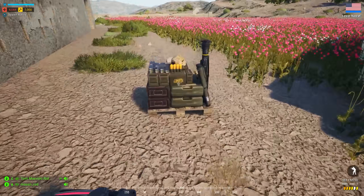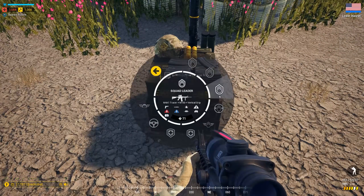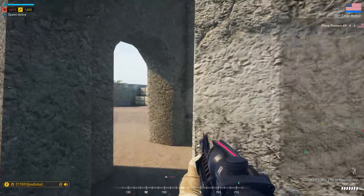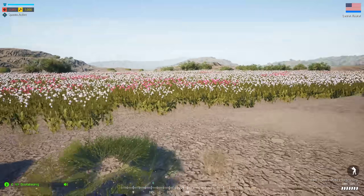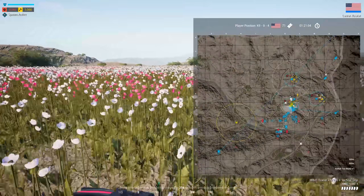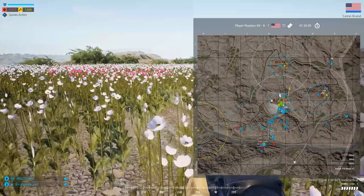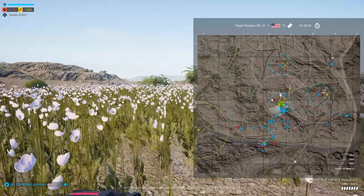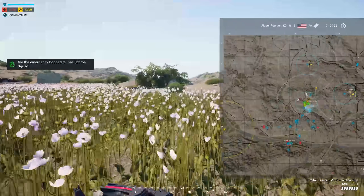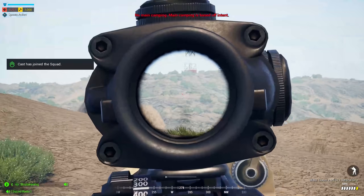My squad lead just left, but probably the best plan right now if we're not already capping lower Jorzara is just to hold back on defense. We're going to slowly bleed tickets away. Our vehicles are not winning that fight — we have two Strikers just sitting on the repair station. We've got people coming down from Radio Tower.